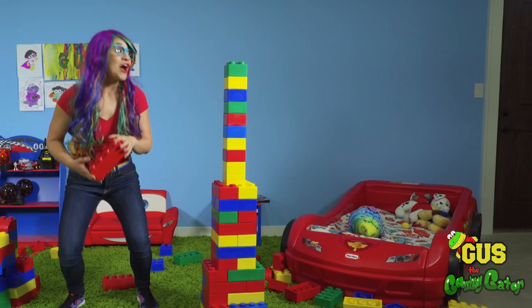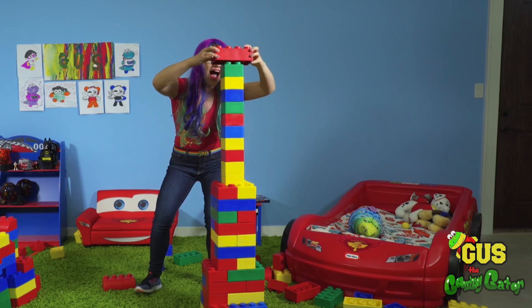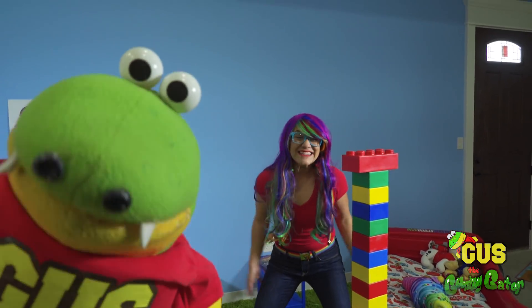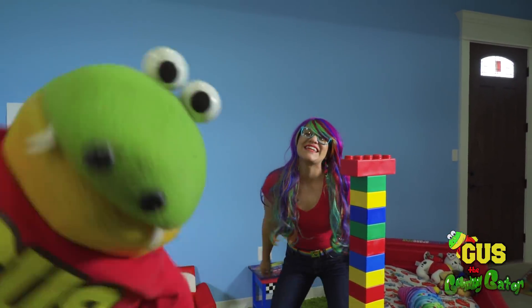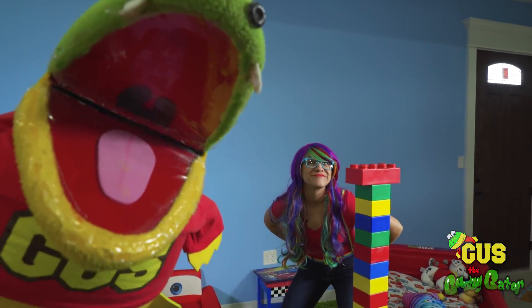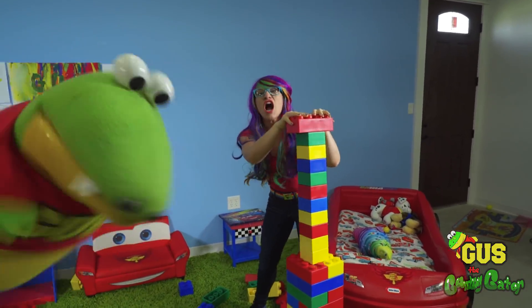Time to add our last piece to the top! Our tower is super tall — it's almost as tall as me! Ta-da! Let's see what Gus has! Hey Gus, check out my tower — it's so much bigger than your tower, I know that I won this game! Not so fast Rainbow Ray! My tower's so much better than yours, you gotta come check it out! But my tower's stronger — look, I can wave it around and it won't move or knock over!